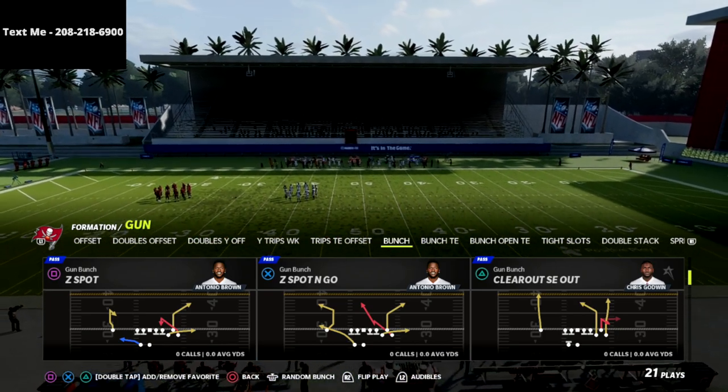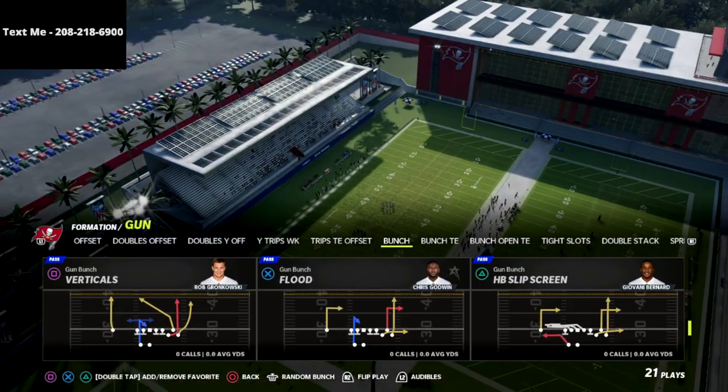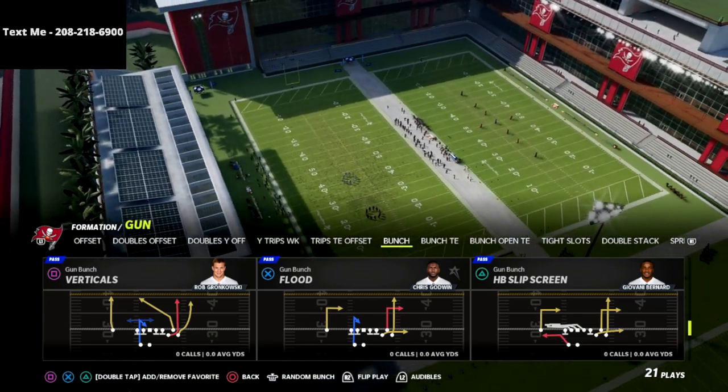We're going to be going over the play Flood out of the gun bunch. We're in the Seattle Seahawks offensive playbook. This play is a little bit different than last year but it's still one of the best plays in the gun bunch, 100% hands down.